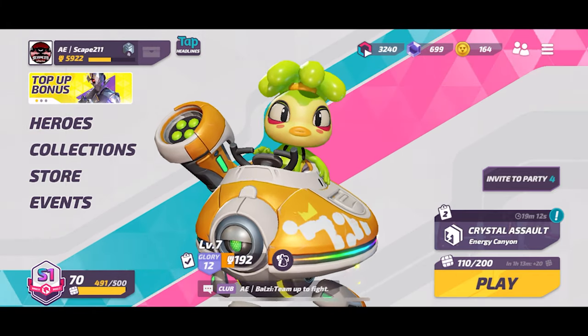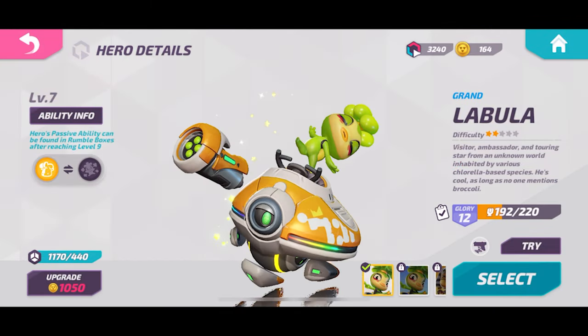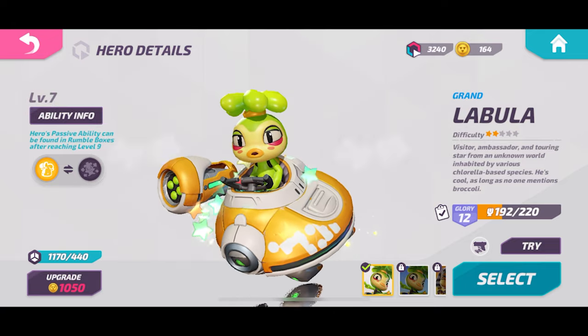What's up everybody, Escape to 11 here, and we're going to be taking a look at Labula today. Labula is kind of a hybrid tank damage dealer character — very interesting, does a little bit of everything.